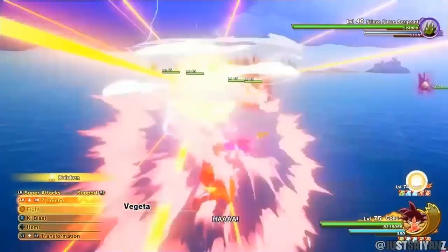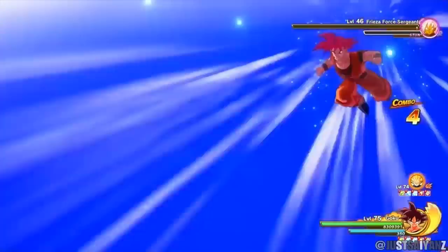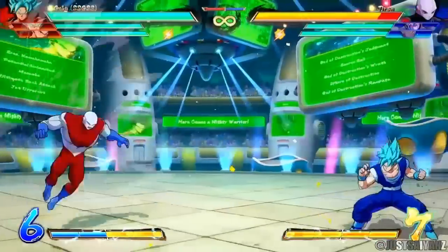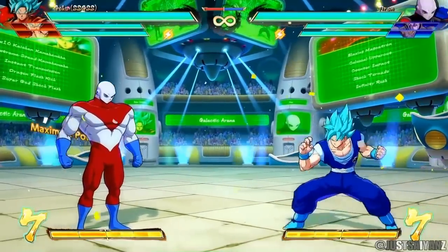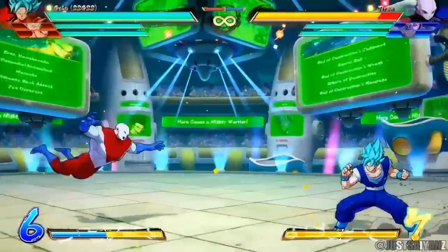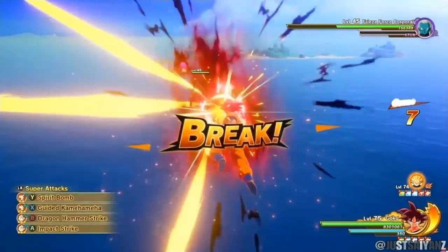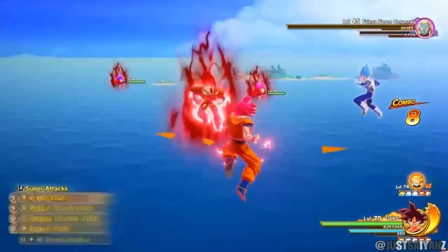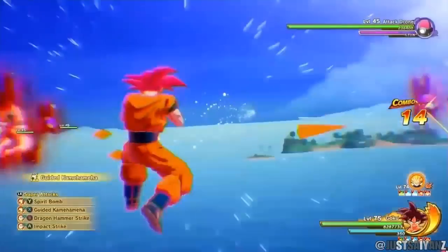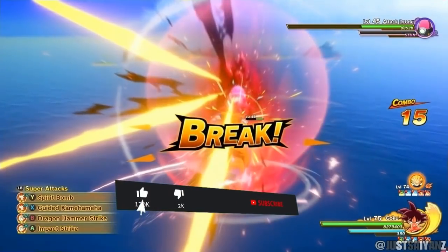Kaioken is already in this game — when Goku goes Super Saiyan God he can add Kaioken — but I'm not sure how they'd handle the Blue version. Let me know in the comments. Moving on, there's also the God Shock Impact from FighterZ. The reason I added this one is they could turn it into a counter-based move, since counter attacks are something Goku and Vegeta really need, as some of the villains in this game can be very hard and difficult.